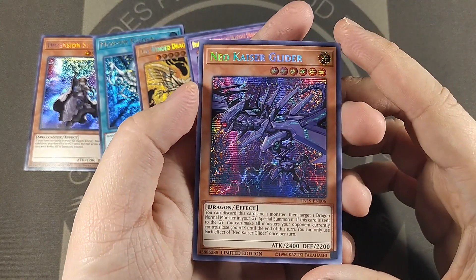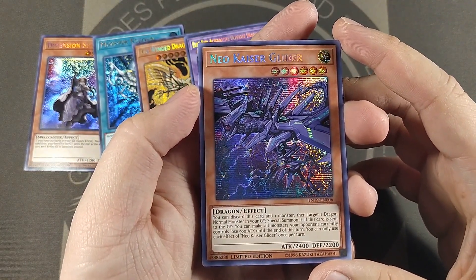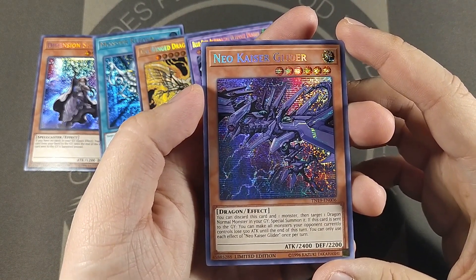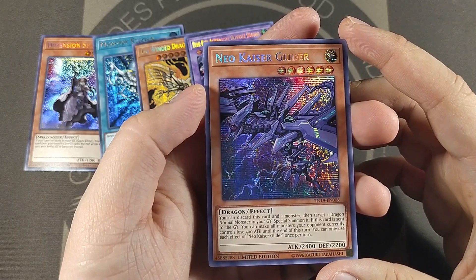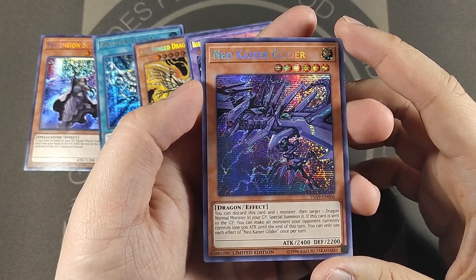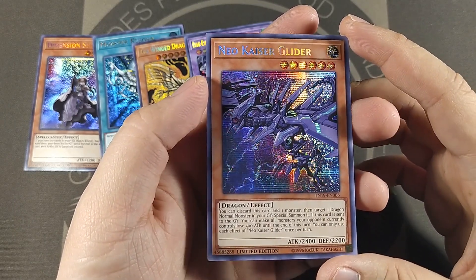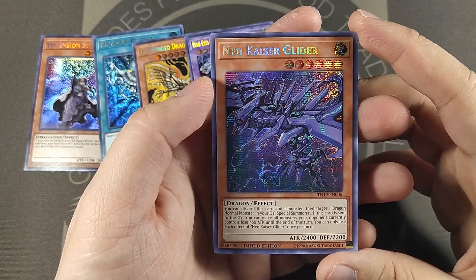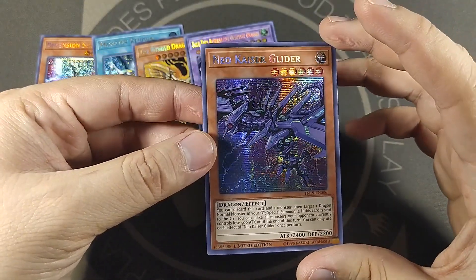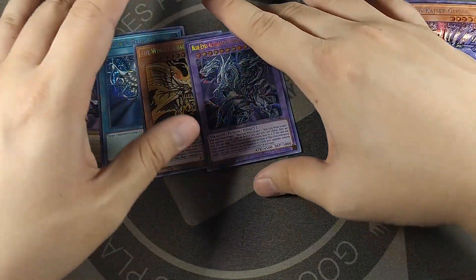What do you do, Neo Kaiser Glider? You can discard this card and one monster, target one Dragon normal in your graveyard, and special summon it. If this is sent to the graveyard you can make all monsters your opponent controls lose 500 until end of turn — use this effect once per turn. Decent stats, I think okay stats for a Level 6. It's an easier way to reanimate a Blue-Eyes White Dragon or another normal monster.